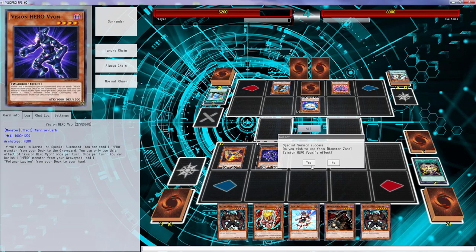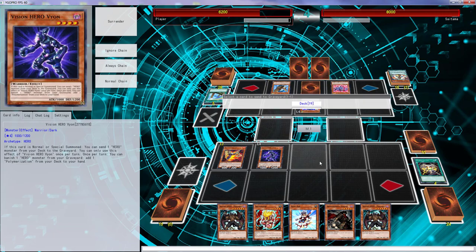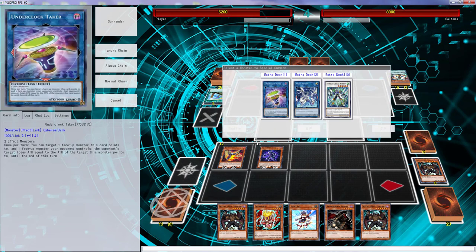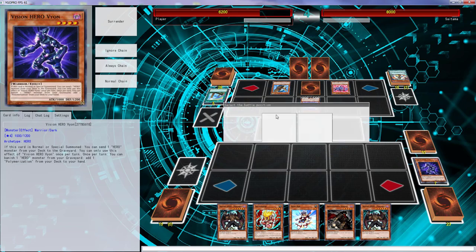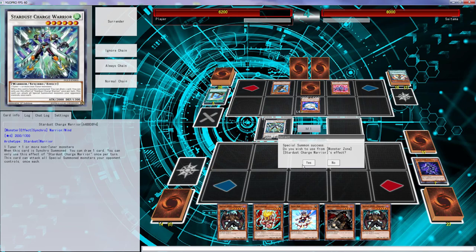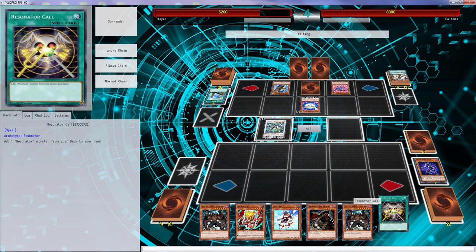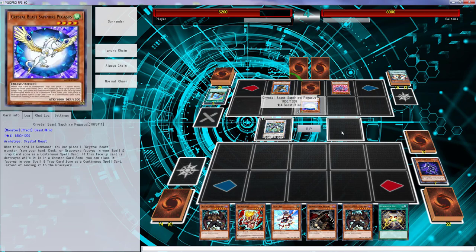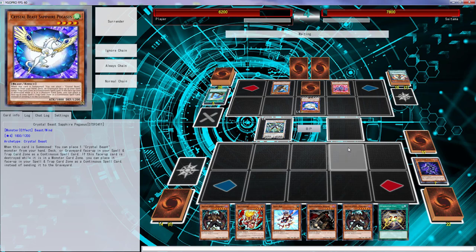Might as well — there's just nothing else I can do, just have to play bad. This is the only way I could lose: literally just having bad hands. Another Resonator Call — I don't know what that does. I don't even want to kill him by battle because I know he has that trap card. I'm just going to scoop if he has the trap card. He does have the trap card — I knew it. Crystal Beast deserves the win.